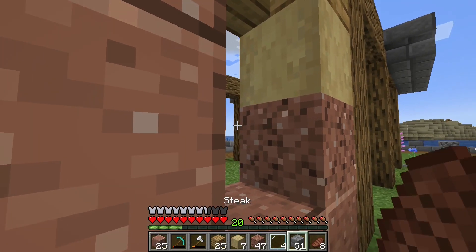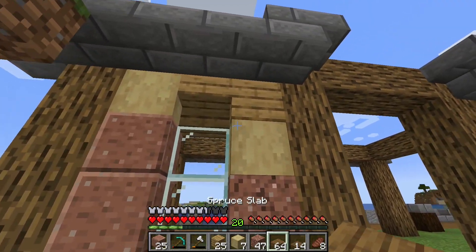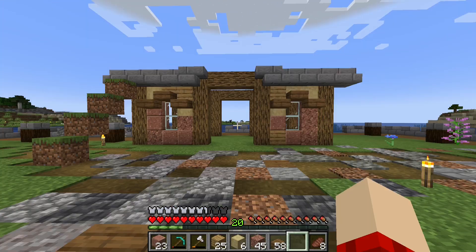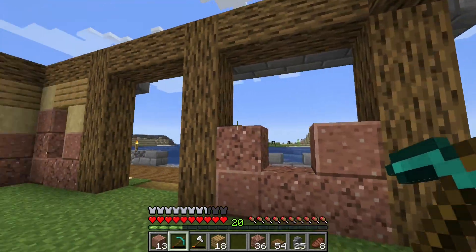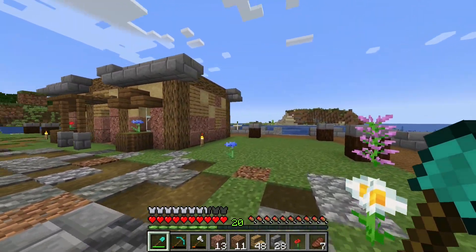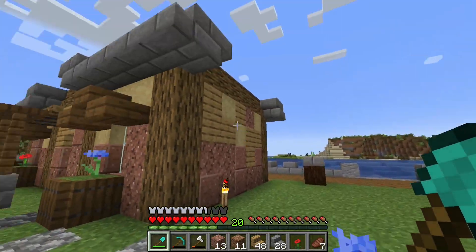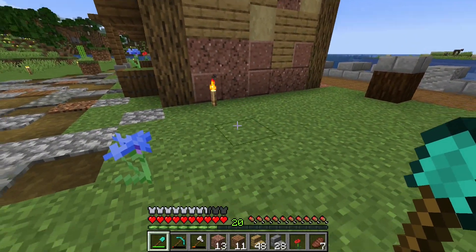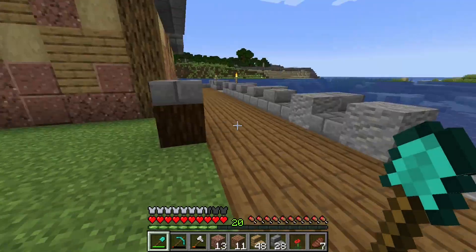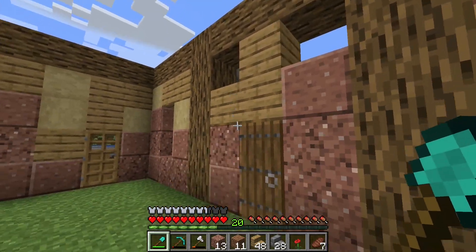I don't know if I should use glass or spruce fence posts for the windows. For now I'm going to place some panes in there, and I'll do the same thing on the other side. The walls are completely done now — the front looks good, the side over here is pretty plain. I'm thinking I might add a little extension with an area for crafting and storage.